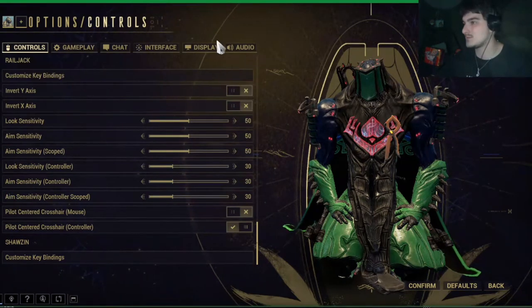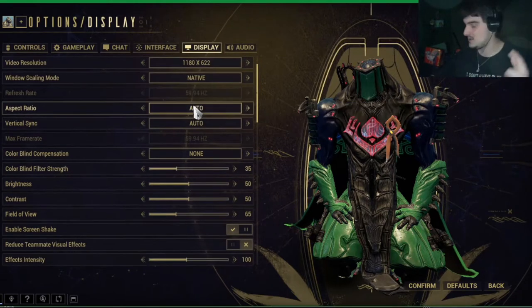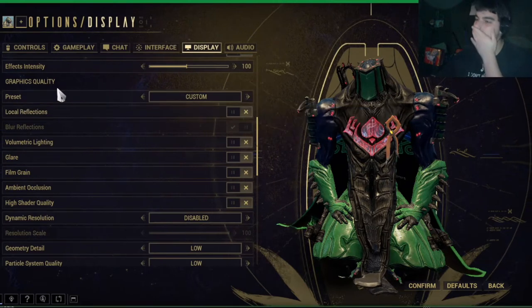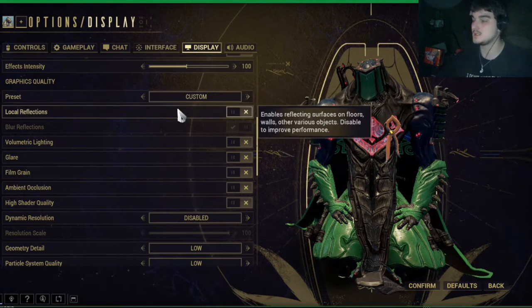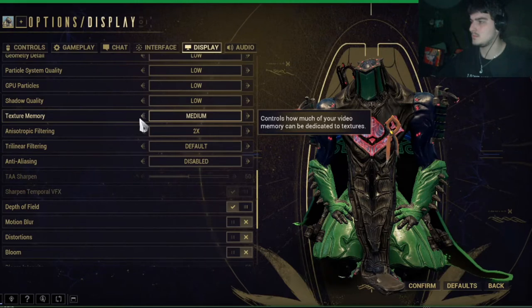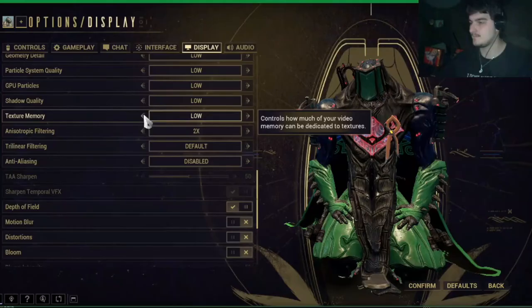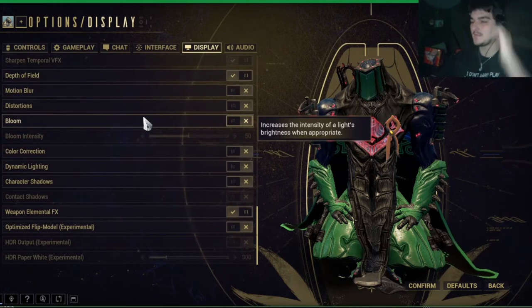Let me get to the next one. Here we are, alright. You see graphics quality right here. Preset to custom, and custom is — set everything to low. Turn everything off. It's basically bare mode stuff.